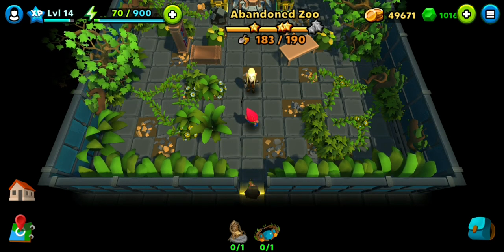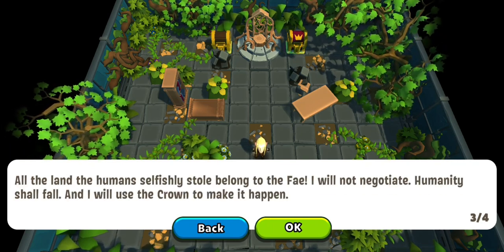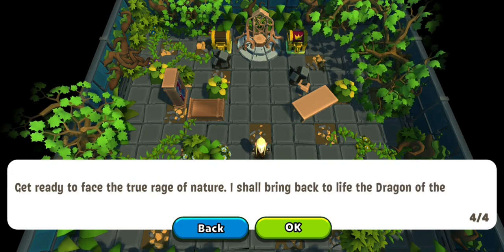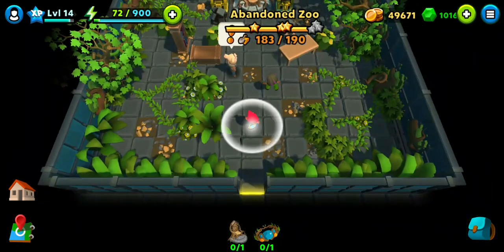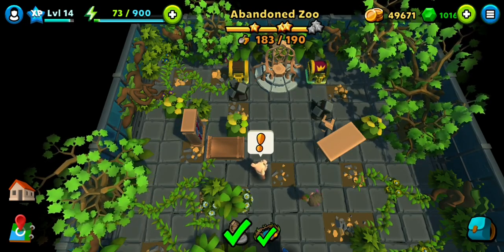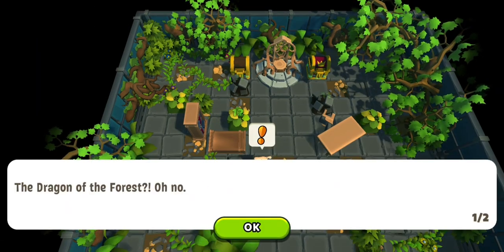Let's see. Where is the prince? Dead end. He is an advocate of nature. Dragon of the forest. Where are we going next? Did we get the crown? Got something else too? Let's talk to Pixley to find out.